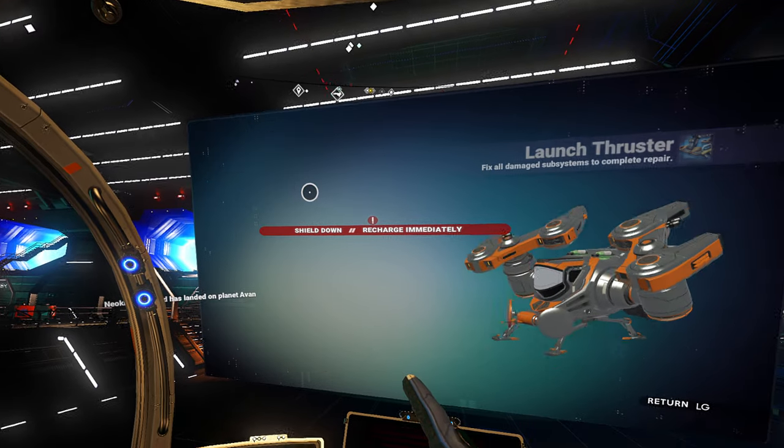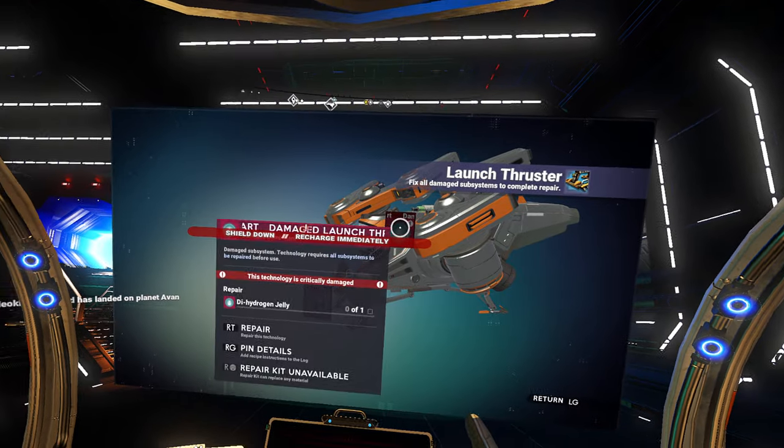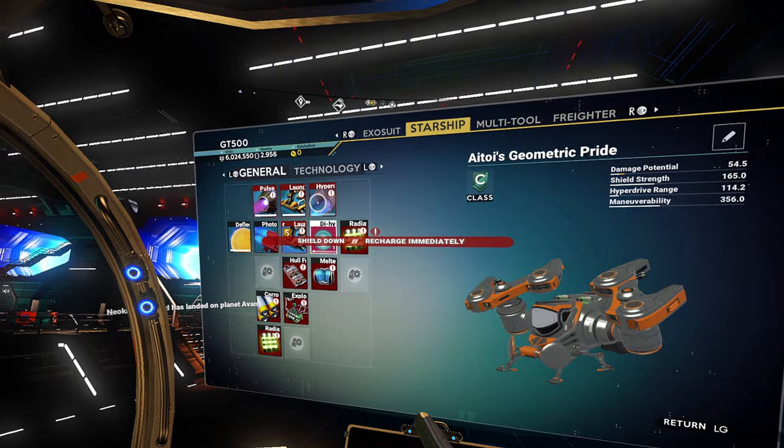We have shields. Get some launch thrusters. Oh no, we can't - we don't have pure ferrite. We need some dihydrogen jelly. That's easy enough.